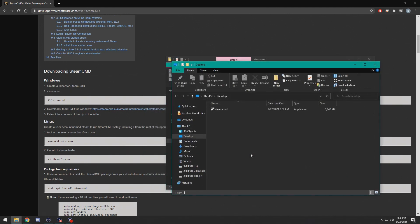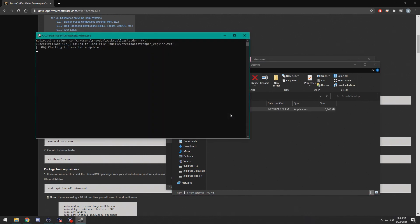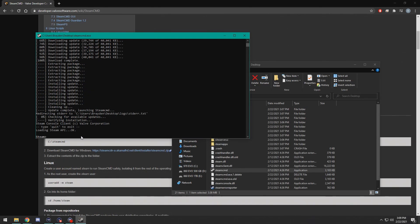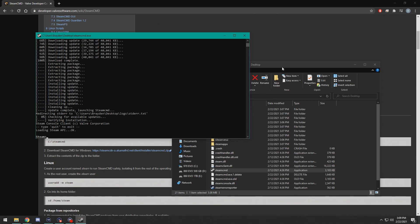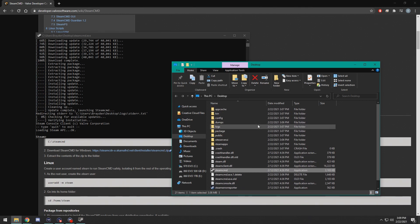Extract, and then it should open up that folder. With this folder, what you're going to do is run the program. It's going to download Steam CMD, which shouldn't take very long — it's not a very big file. When it is done downloading, it'll look something like this and it'll be waiting for your requests, and the folder will have been filled up with all of the files that have been downloaded.